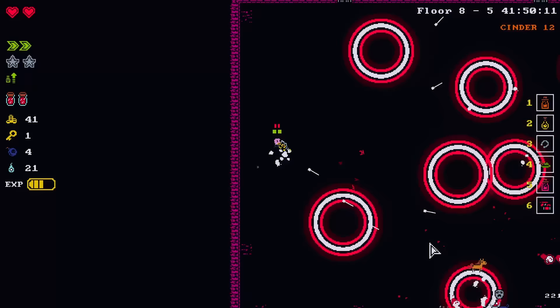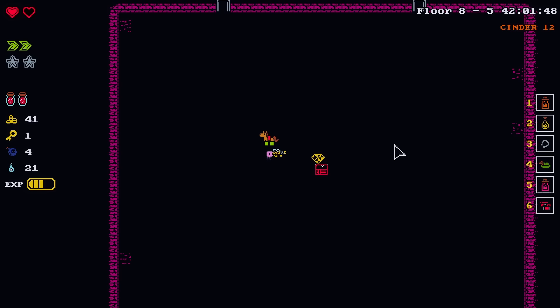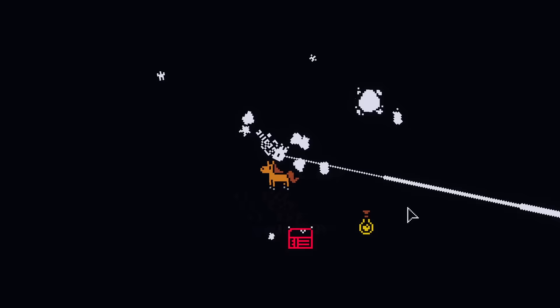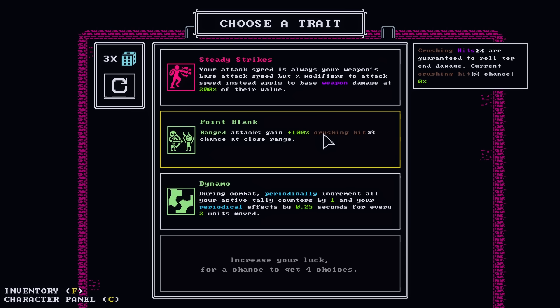I got full flasks so it might be worth it. Ow. Oh yeah, that's just a free level. That's worth picking up. Range attacks have 100% crushing hit chance at close range — we could have had it. During combat, periodically increment all of your active tally counters by one and periodical effects by 0.25 for every two units moved. So that would mean we do lucky hits more often.